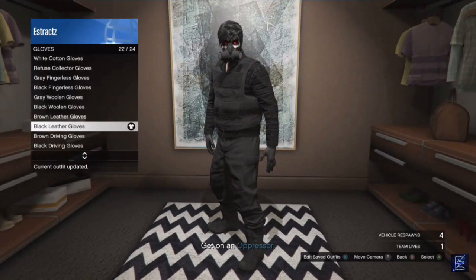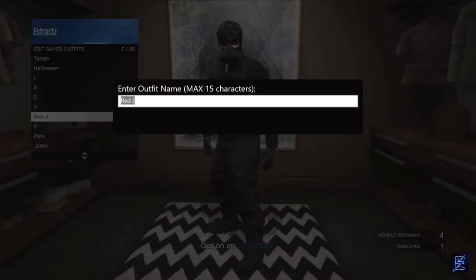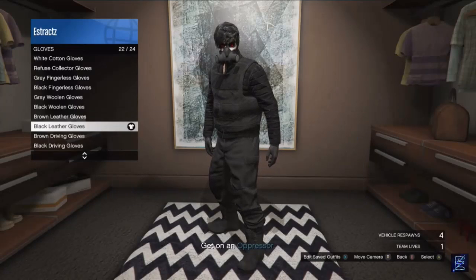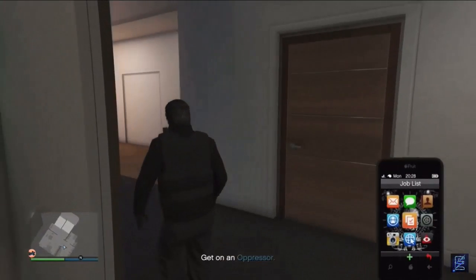After you choose a pair of gloves, hit edit saved outfits and save this outfit on whichever slot you want. After you save this outfit, back out of the clothing section, pull up your phone, and leave the job from your phone.